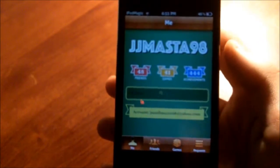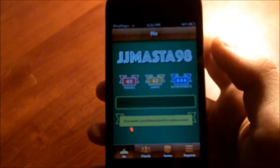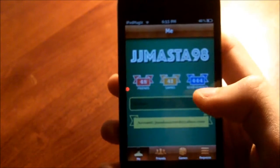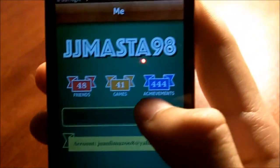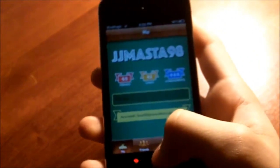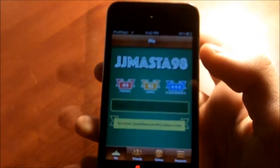Second of all, go add my Game Center account right there: JJ Master 98. That will definitely be in the magic box below, aka description. And might as well add a person on Game Center who has 444 achievements. I just got 444 achievements — it's pretty cool. I mean, like 444, weird. But I guess I'm being distracted, so might as well get back to the video.